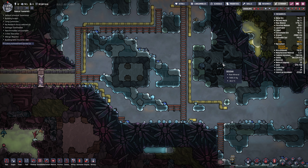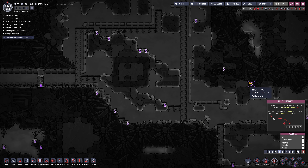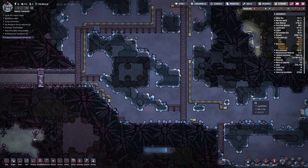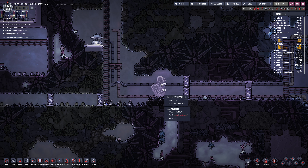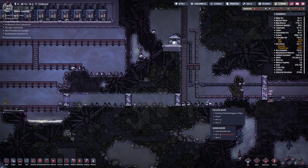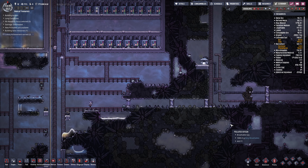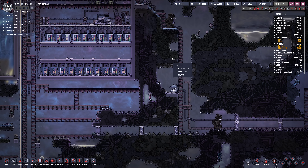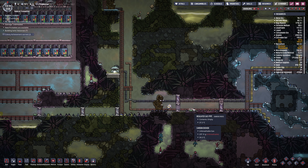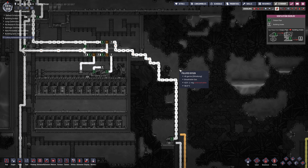Some kind of geyser here - I'm not sure what it is. We could use the debug and see what it is - it's a natural gas geyser, okay, that could be useful. Instead of using liquid locks, he's used regular air locks here, which is going to be a little bit leaky and these are extremely slow to go through all the time. So it slows them down quite a bit. I'd rather use a liquid lock here for these natural gas geysers.